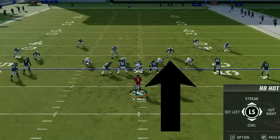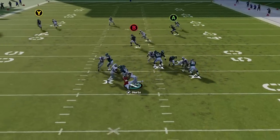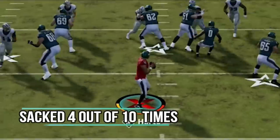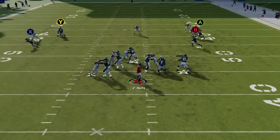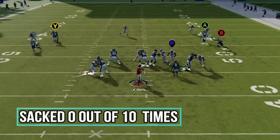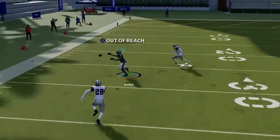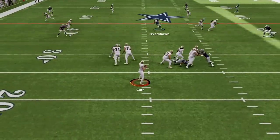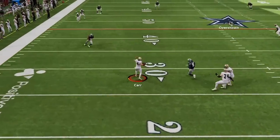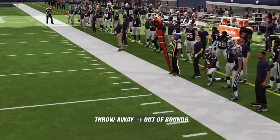I ran an experiment where I tested the same man-zero blitz, the Overstorm Brave, against the same offense 20 times — 10 with the running back on a straight pass block and 10 on a check and release. The blitzing linebacker ran right past the pass-blocking running back 4 out of 10 times, while the check and release picked him up every single time, allowing zero sacks. Just remember the running back will eventually release into the flats, so don't expect him to hold that block for long. If the play still breaks down, push in the right stick and your quarterback will safely throw it out of bounds. Try to get outside the pocket first to avoid intentional grounding penalties.